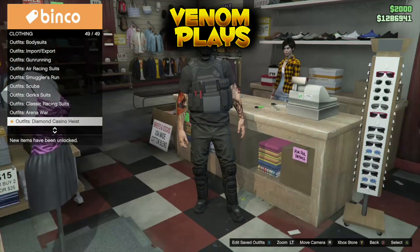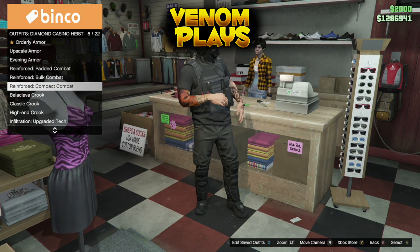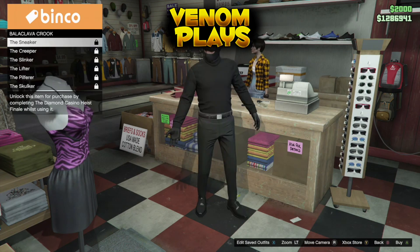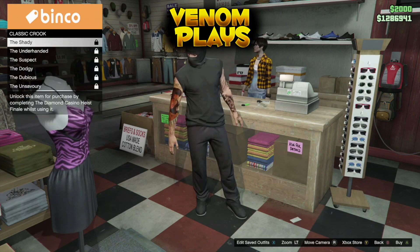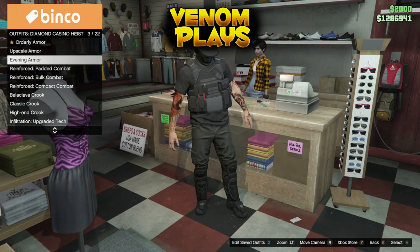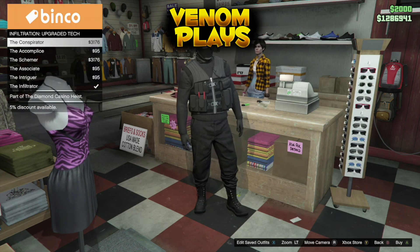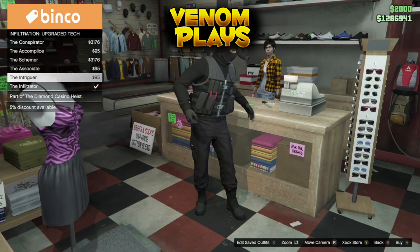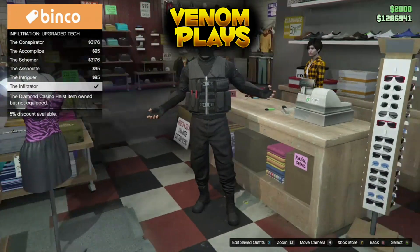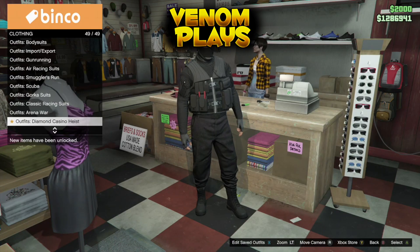So the first step you need to do is go to the front desk of the clothes store, then go down to the heist clothes, and from there you want to find the infiltration upgraded tech. Once you have got to the infiltration upgraded tech, simply make your way to the bottom option and purchase that. Once you have purchased that option, simply just back out.